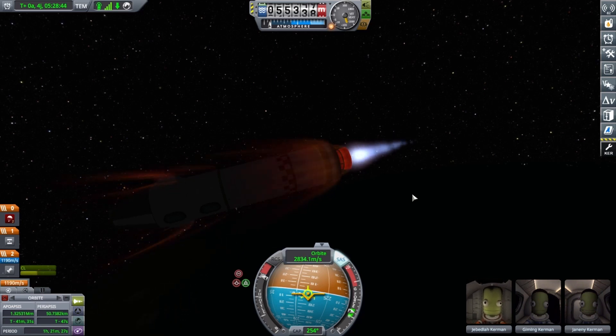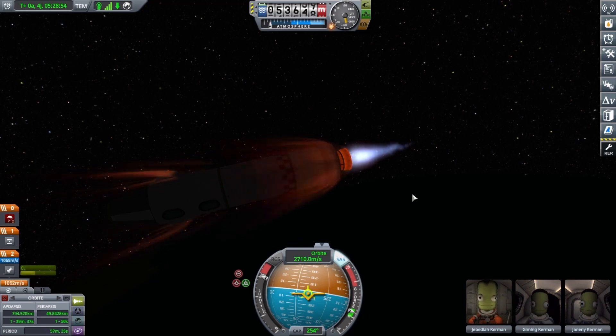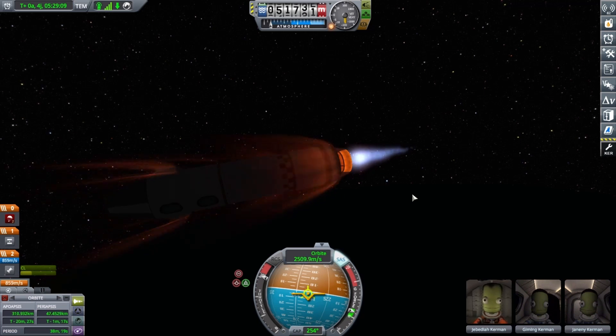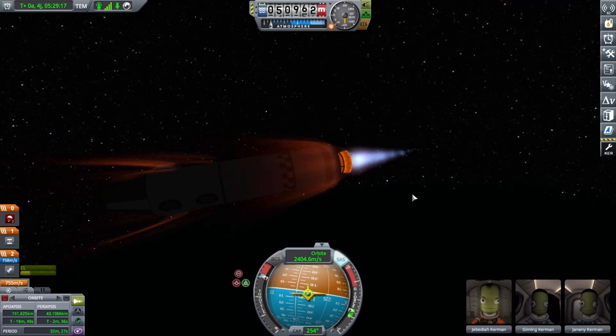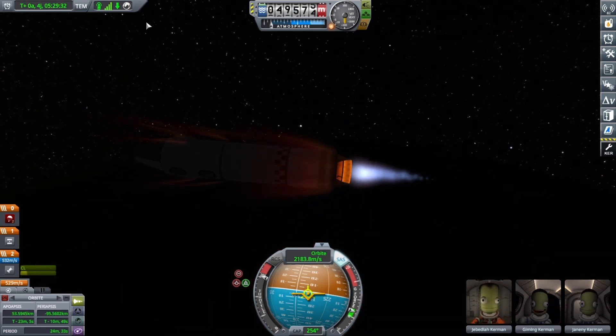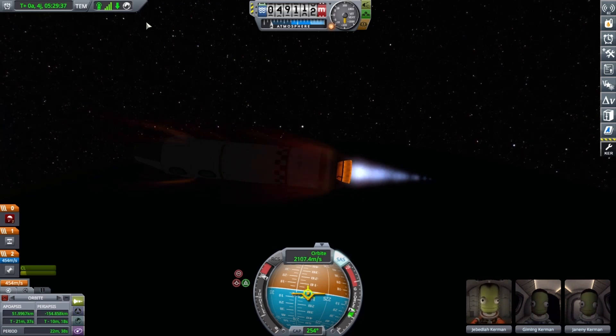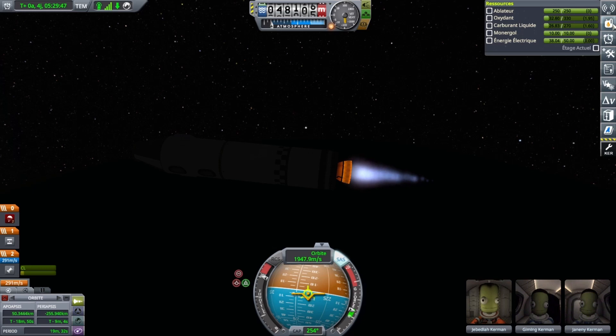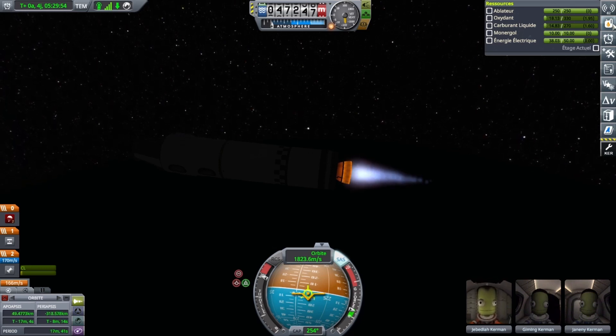We again have a lot of fuel remaining because I don't know how to calculate delta-v correctly. I have a file with all the delta-v values needed for every planet, but following it makes things completely incorrect. It's always more or less — I don't know how to correctly pilot a rocket, that's my problem and not the file's problem.